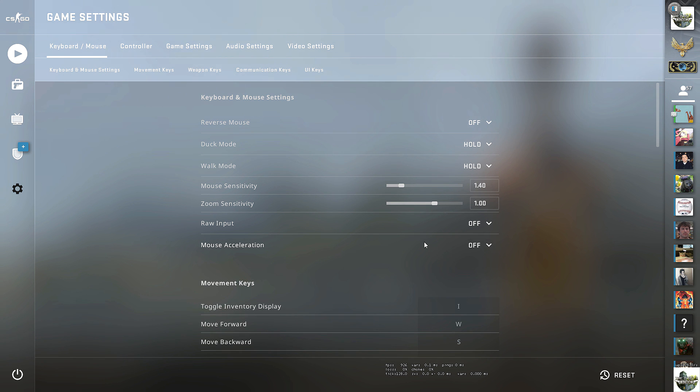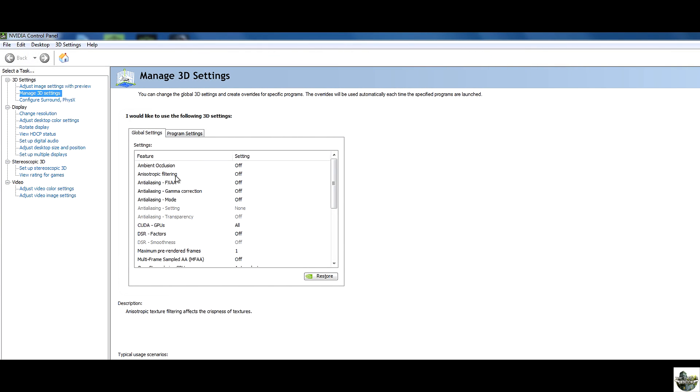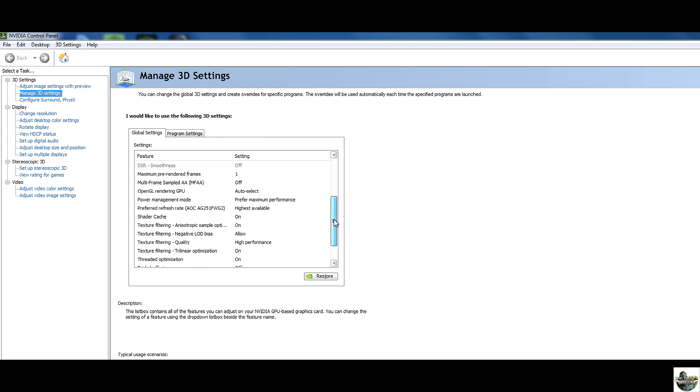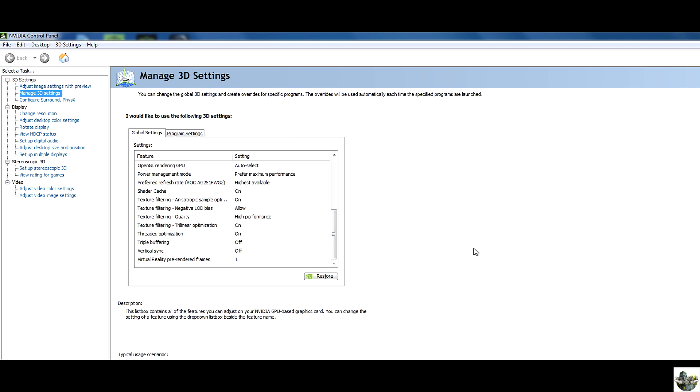But we're not done yet — now we gotta go into our video settings in Windows. I'm gonna give you guys all the settings that I use right here. You can go through this slowly, pause it and adjust yours to match mine identically if you'd like. But the main most important thing is to get max pre-rendered frames down to one. Also, if you're using any kind of video card other than NVIDIA, I have no idea what you need to do. Next up, you need to go and set your launch options.